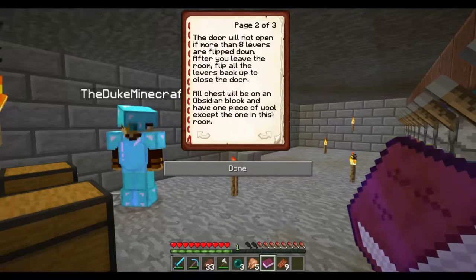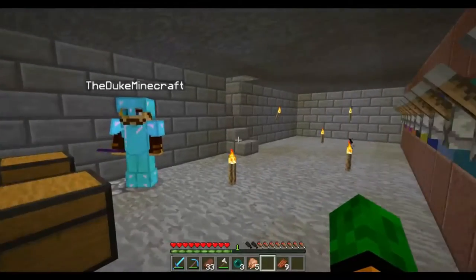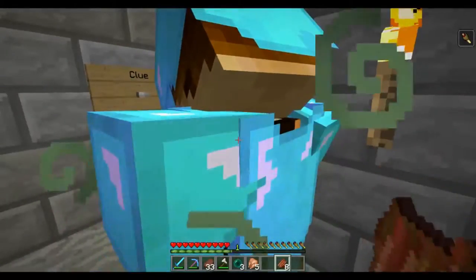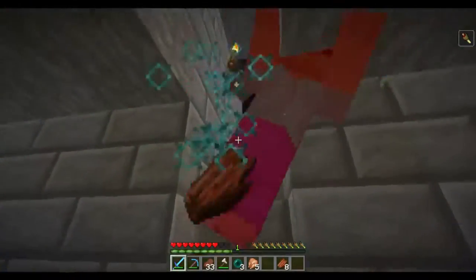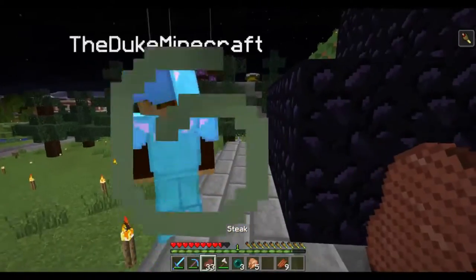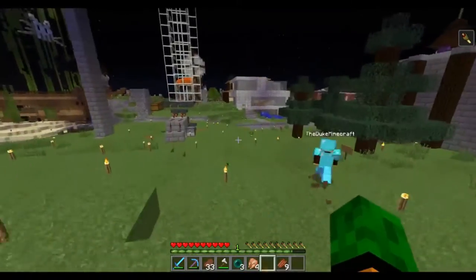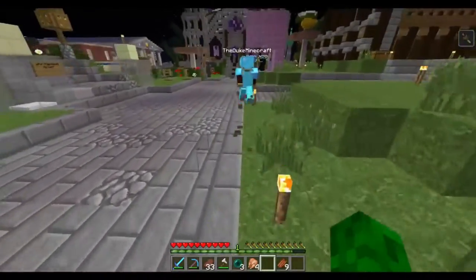All chests will be on an obsidian block and will have one piece of wool except this room. Enjoy the hunt. Happy Halloween, Chameleon. This one is the first clue: we will start out pretty easy — the fastest way to travel point A to point B. The fastest way in Minecraft is enderpearls, technically. I actually saw a video recently where this guy showed off this trick of enderpearls through nether portals — it made the speed go even more. He did it multiple times and got to the far lands in like under five minutes. That's an insane strat to get super far.